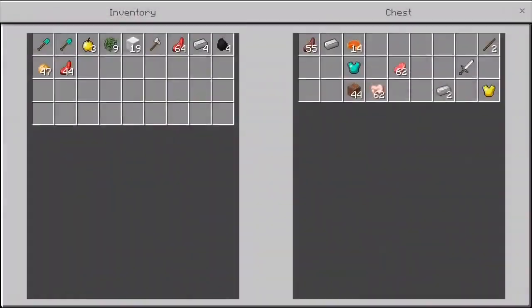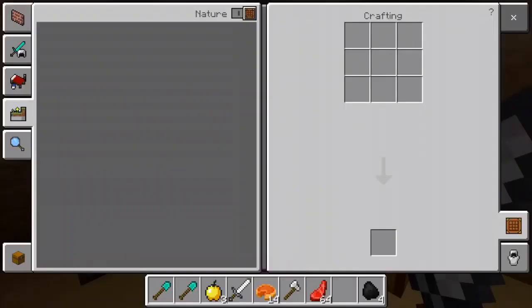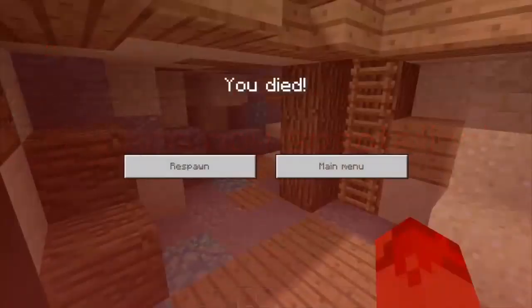We got some diamond armor and an iron sword — not bad. The lighting from the shader is really good; I'm just not used to using shaders for servers. I'm used to a PvP texture pack, but it'll take some time to get used to. There's someone on you — oh no, I died.